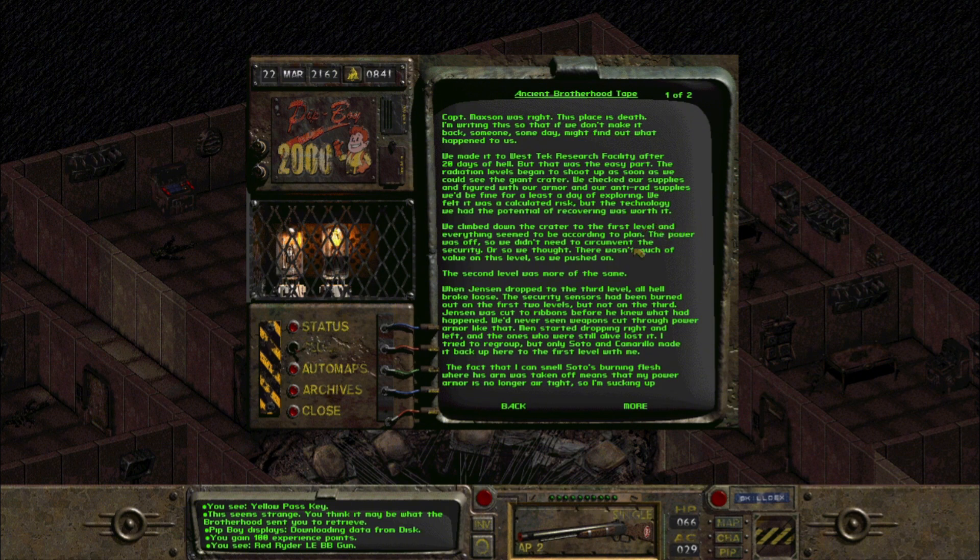'We checked our supplies and figured with our armor and anti-rad supplies we'd be fine for at least a day of exploring — a calculated risk, but the technology we had the potential of recovering was worth it. We climbed down the crater to the first level and everything seemed according to plan. The power was off so we didn't need to circumvent security, or so we thought. When Jensen dropped to the third level, all hell broke loose — the security sensors had been burned out on the first two levels but not on the third. Jensen was cut to ribbons before he knew what had happened.'